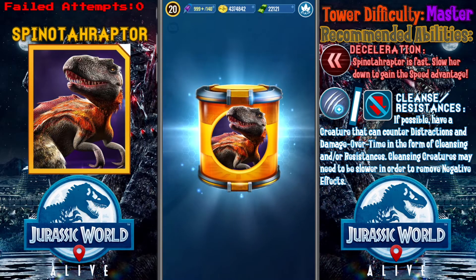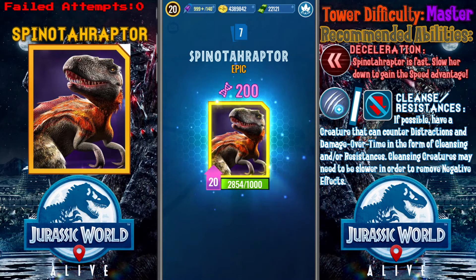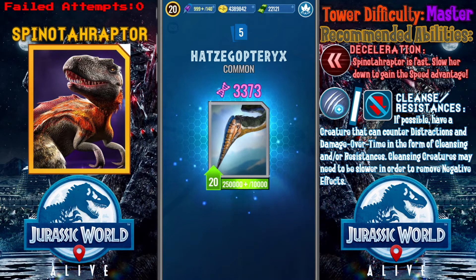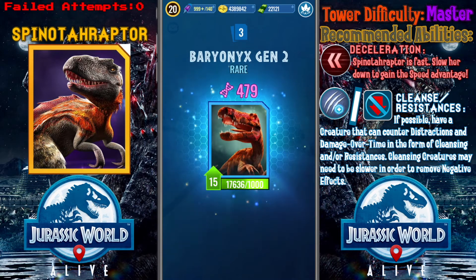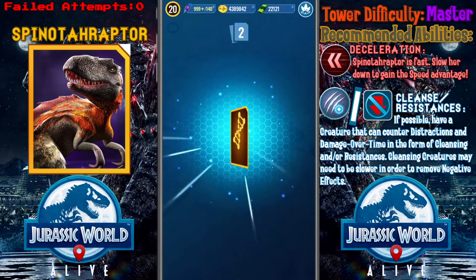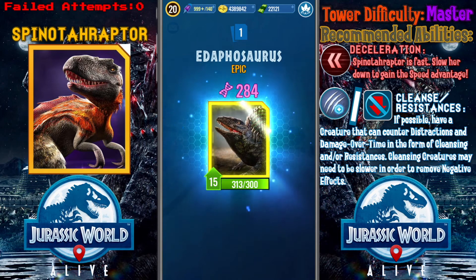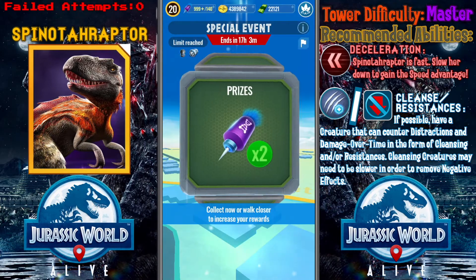I'm just more concerned about whatever other random contents I would get from this incubator, rather than the contents that are guaranteed. Spino-ta-raptor and Ineasaurus — not what I was hoping for, I think I have it maxed already by DNA. Baryonyx — thank you, I've been seeing those a lot lately. Gryposuchus — I was hoping for more. I have Dephosaurus pretty much done; I just need like 600-700 more DNA, then I can start working on its hybrid.